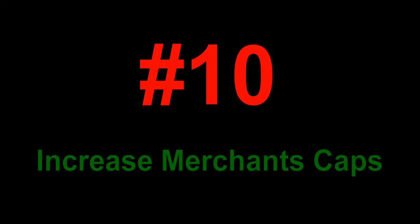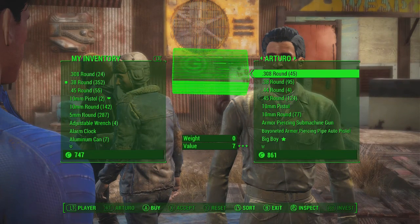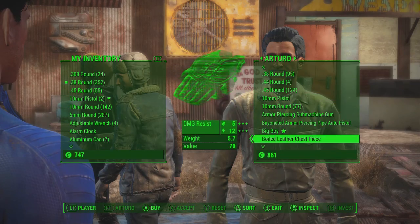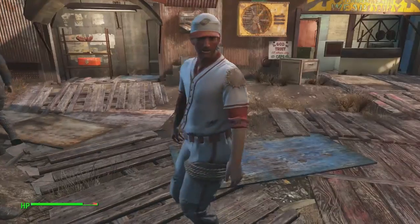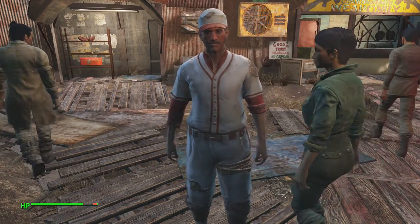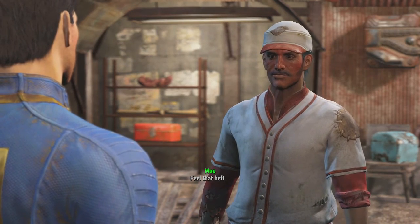Number 10: Increase Merchant Caps. This mod does just as it says in the title — it increases the amount of caps that each vendor has by 500, so there are more opportunities for you to buy stuff off vendors and to get money back off them because they have more money for you to trade in return.